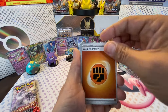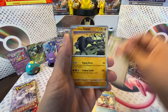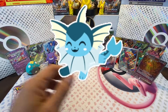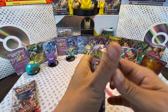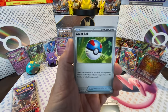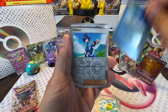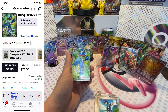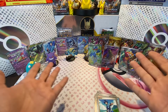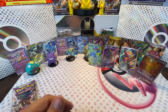Basic Energy: Charcadet, Rellor, Tadbulb, Frigibax, Flamigo, Tauros, Skiploom, Grusha, Falkner, and Wigglytuff. Next pack of Paldea Evolved - two packs remaining. I think I'm going to have a heart attack. Fletchinder, Toxicroak, Boss's Orders, Superior Energy Retrieval, and Lycanroc EX! We just doubled up on the Lycanroc EX. And then the Quaquaval EX Alt Art - I'm excited to get this card but I'm not even flabbergasted at this point, and that's usually a really cool card to get. Oh my God, that is mind-boggling.